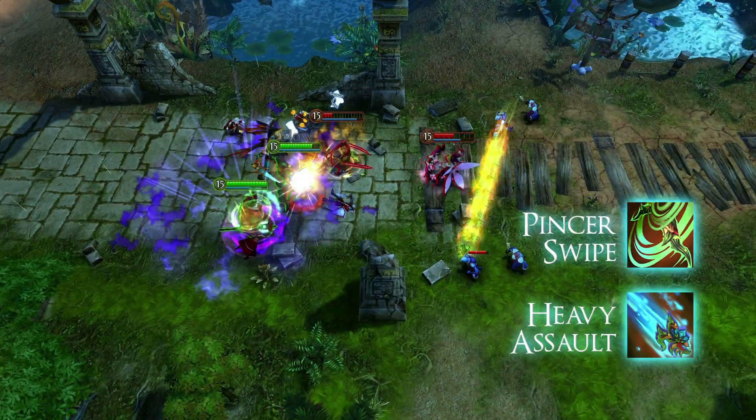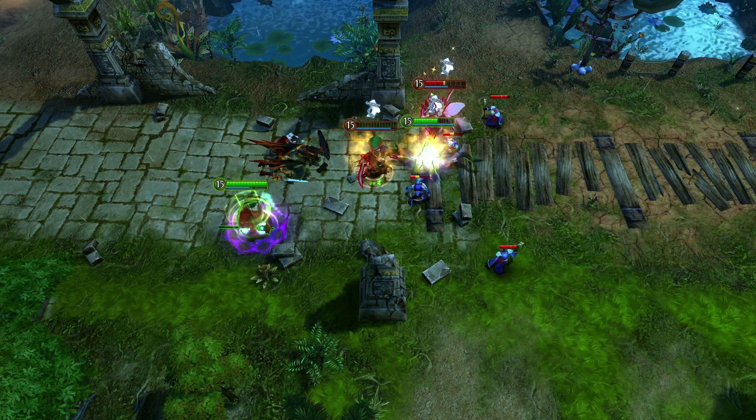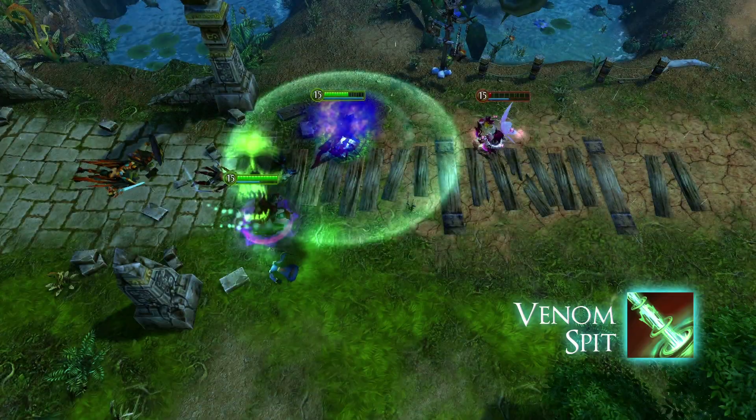Using Heavy Assault and Pincer Swipe, Red Trophy assists Lavie to strike Savé down as El Reyna makes a run for it. Red Trophy quickly changes to Fortifying Stance and takes down El Reyna with her long-range Venom Spit.